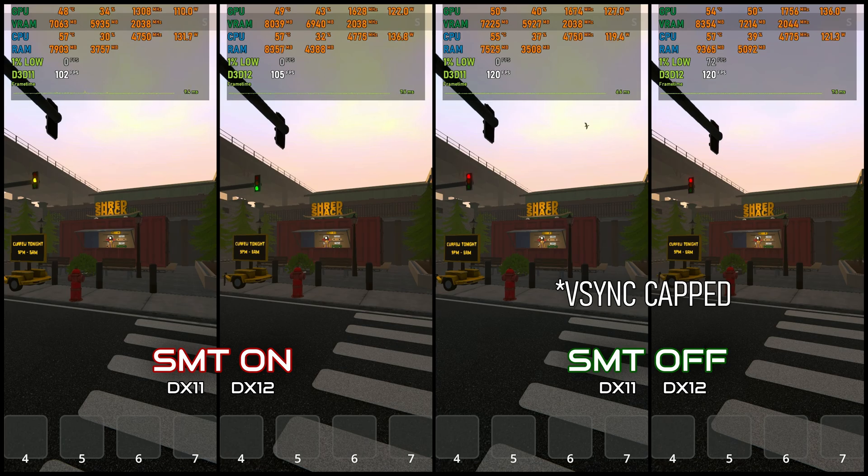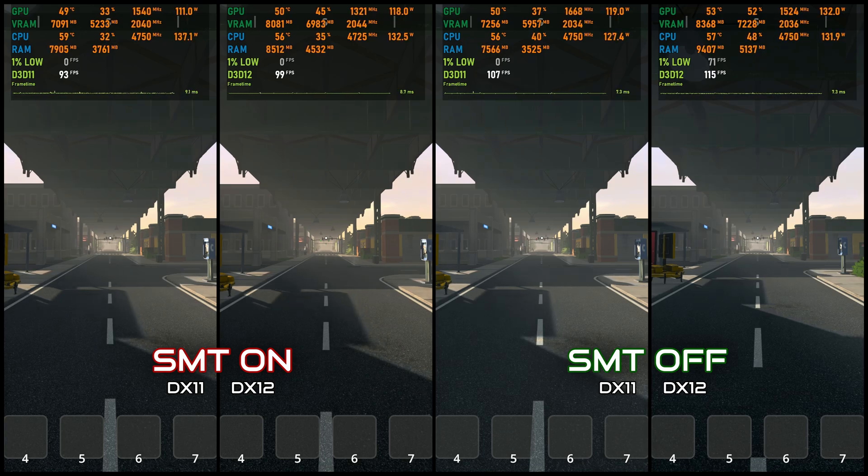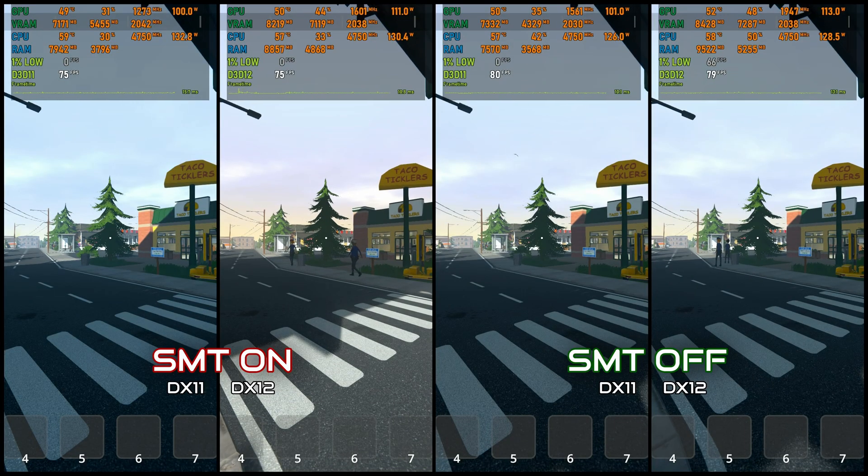So why does this combo win? Schedule 1 leans hard on the CPU, and DX12 optimizes draw calls better than DX11. Disabling SMT seems to cut overhead on my setup, letting DX12 stretch its legs. Your results might shift based on your CPU, but for me DX12 with SMT off is just the sweet spot.